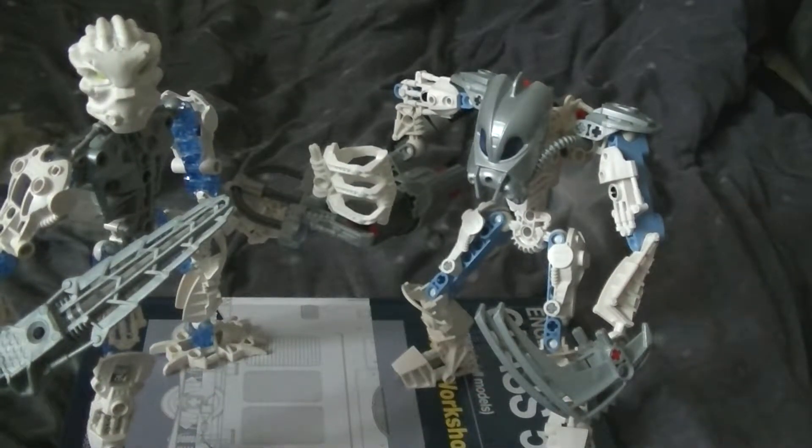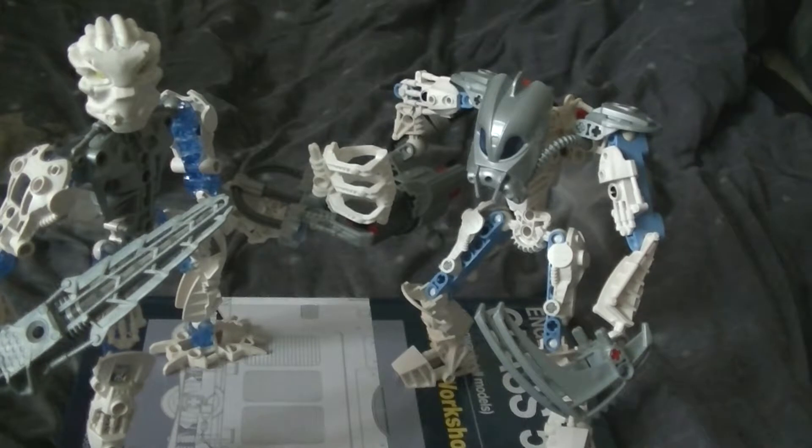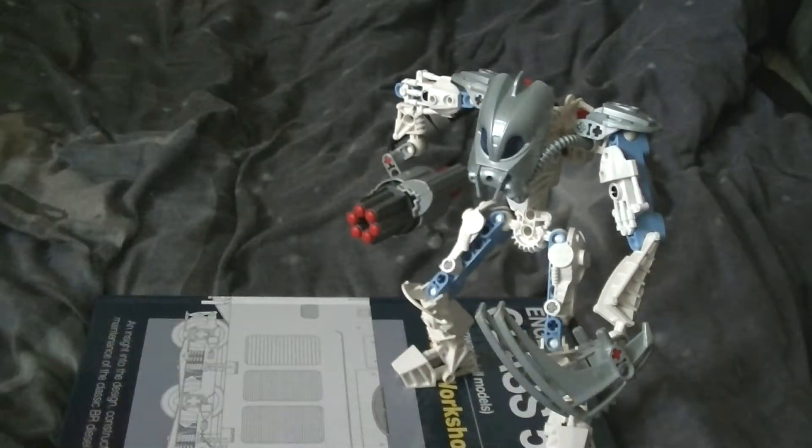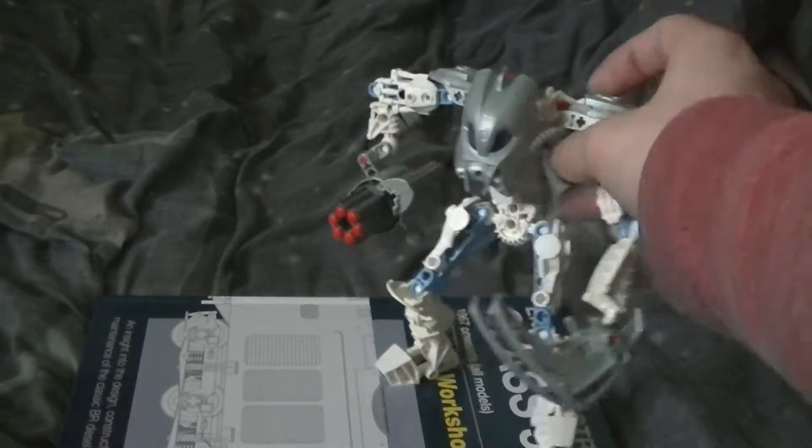He uses the same build. This time, the pieces on his arm and legs are swapped — pieces that were on his legs are on his arms, and the piece that was on his arm is now on his leg. He's got the same leg build, but something different inside the leg. There's the two comparisons: Matoro 2006 versus Matoro 2007.